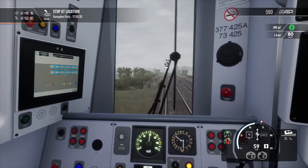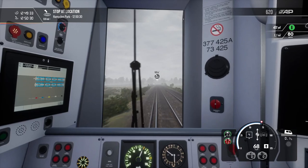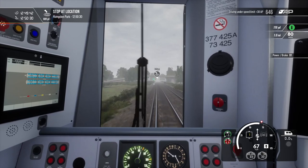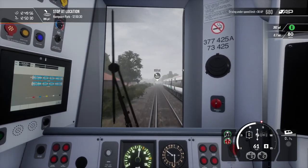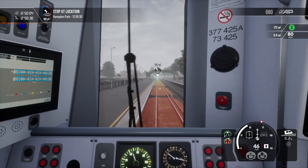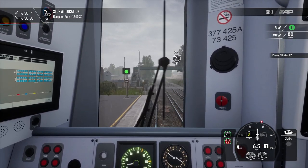The scenery is nice. Actually, that reminds me — to make this a little bit more realistic, let's turn all of these on. DRA, yeah. Now we have the AWS and everything else. Oh hold on, we are approaching a station. I'd really want to get a physical power brake controller that I can actually hold in real life, because it would be much easier to drive. Anyway, we are approaching Hampton Park quite fast, so let's really put on the brakes.